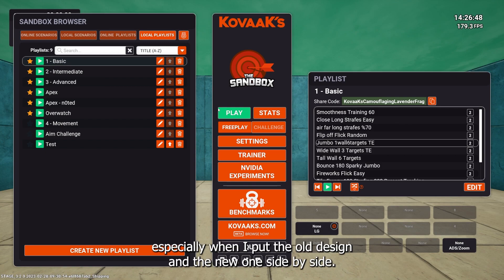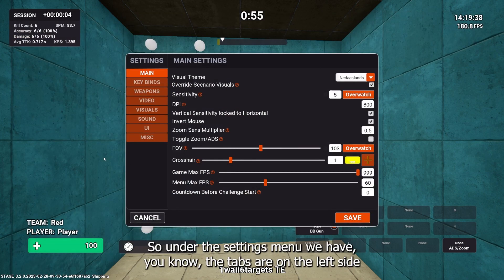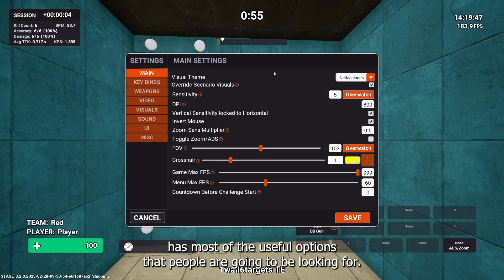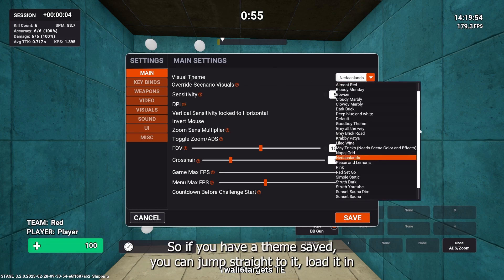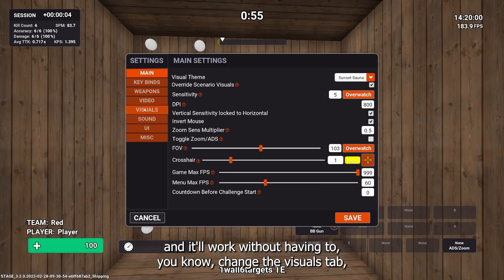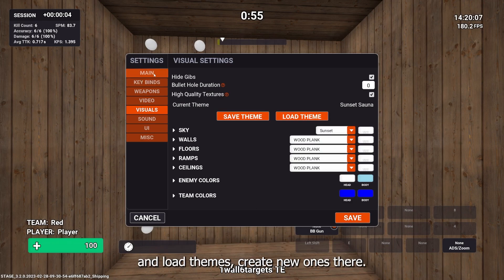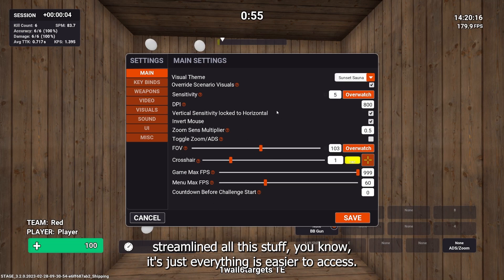A lot of reorganization happened in the settings menu. The tabs are now on the left side rather than the top, and they've been reorganized so the main tab has most of the useful options people are looking for. There's a visual theme shortcut — if you have a theme saved you can jump straight to it and load it in without having to go to the visuals tab. Sensitivity settings are also streamlined so everything is easier to access.